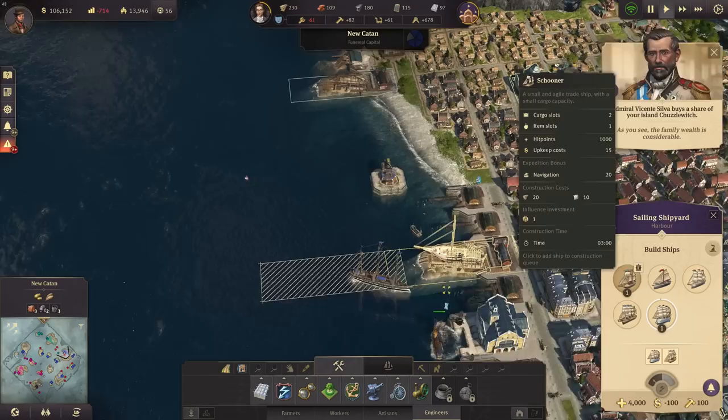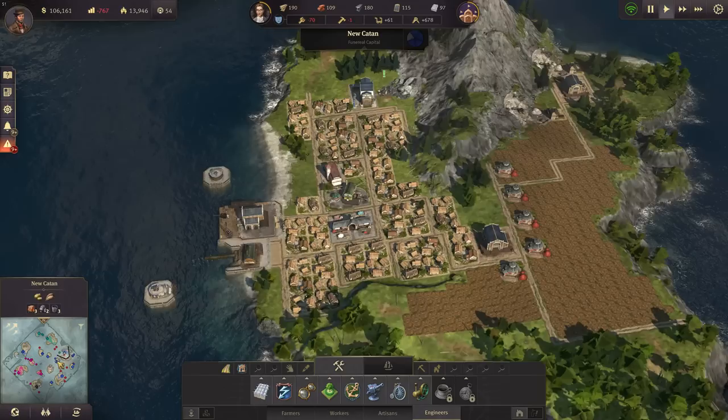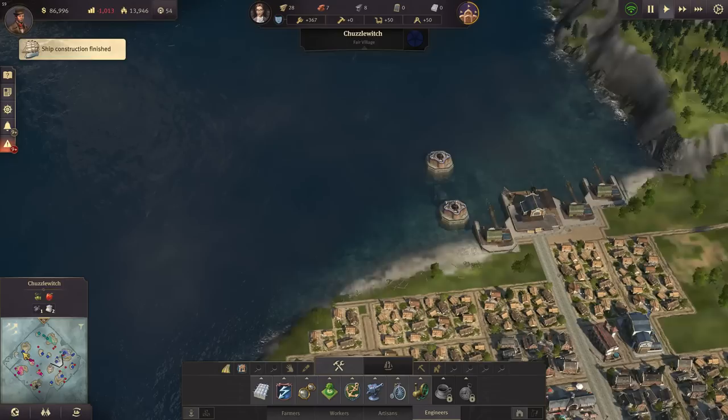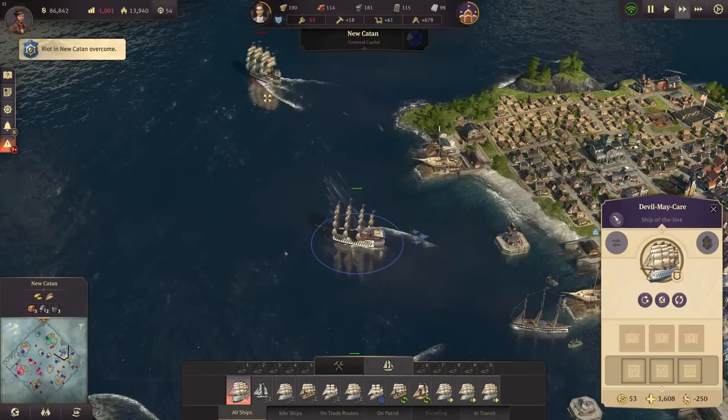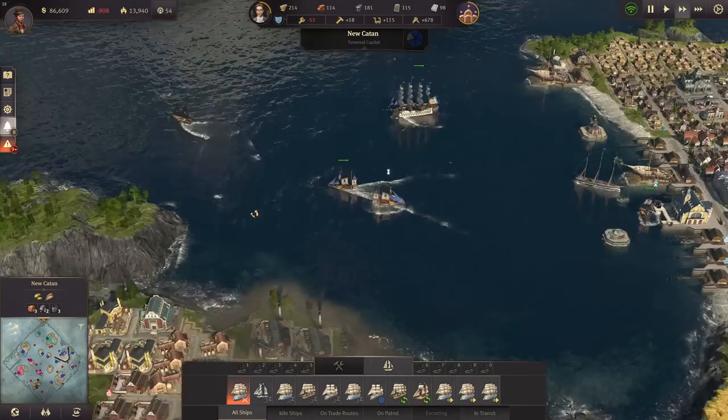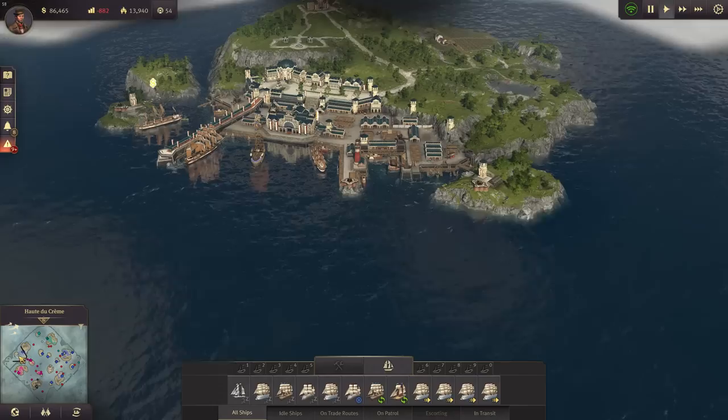I need another schooner and I need another clipper. My man of war here has arrived now - we can sell it. Look at that, there's the next one coming. Let's sell this one here - another 50k.